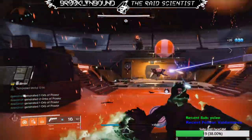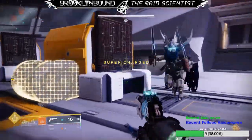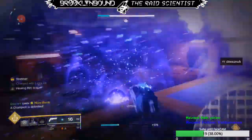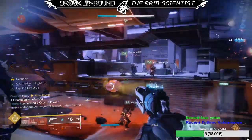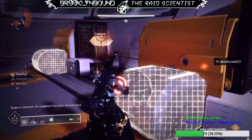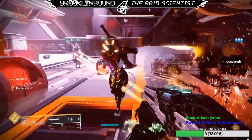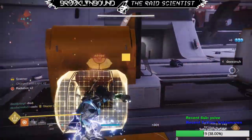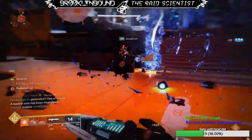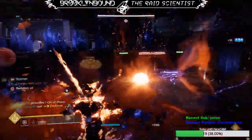Once the nuclear bombs spawn, two players will pick them up and carry them towards the chest as normal. Once Taniks has been stunned, the designated core-depositing player will grab a core from the first player and deposit it, then run over to the other player, take their core, and deposit it as well. It's best to have these orb carriers have a backup player to take the orb from them in case their radiation gets too high before the designated depositor can get to them.